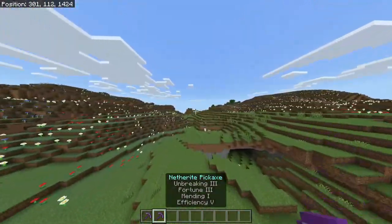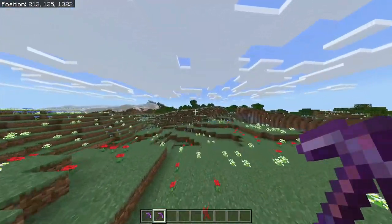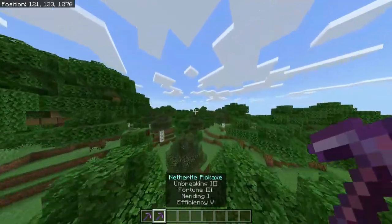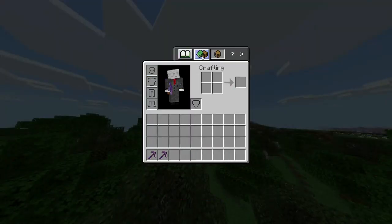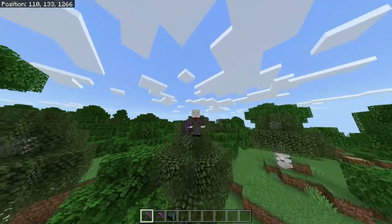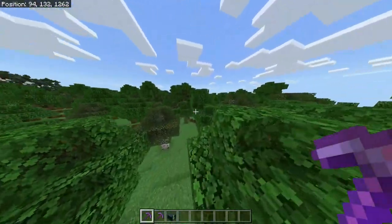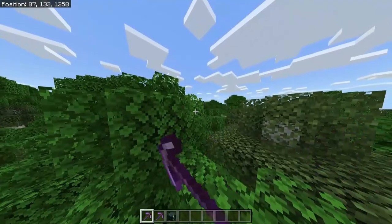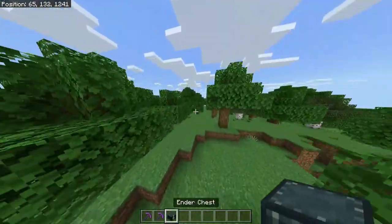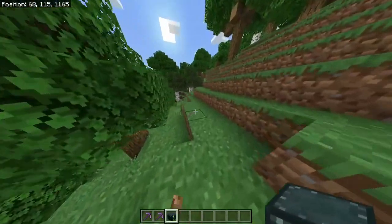And why should we have a pickaxe with Unbreaking, Fortune, and Mending, and then another one with practically the same enchantments but with Silk Touch instead of Fortune? Silk Touch is practically one of the most OP enchantments in late game. Maybe in early game it's not really worth it, because normally we don't have inventory issues, but in late game we will, and the ender chest is going to be our solution.